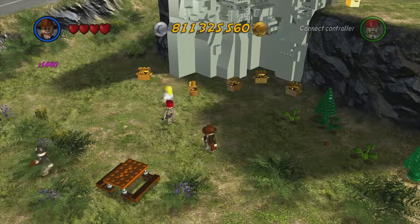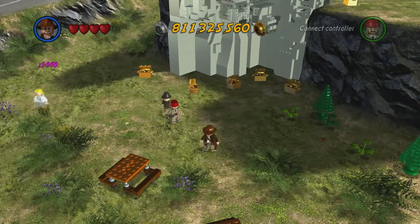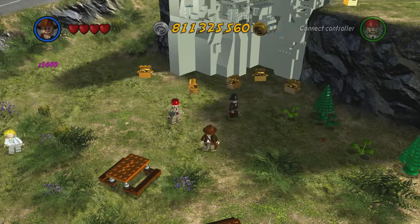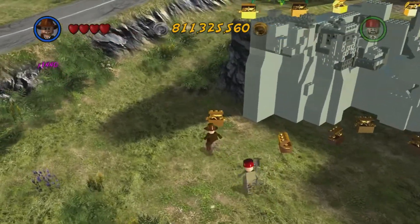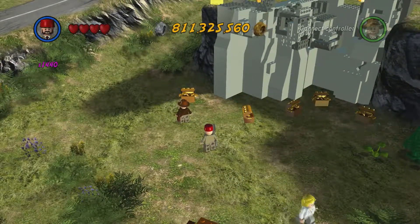Gaming Magic Continuer, and welcome back to some more LEGO Indiana Jones 2: The Adventure Continues. In the last episode we tackled the final bonus level of The Last Crusade, which was Venice Tunnels, and this episode we're going to be tackling the super bonus level - the last super bonus level - the last crusade, one might say.